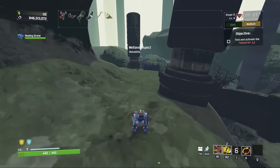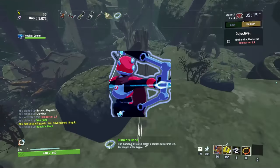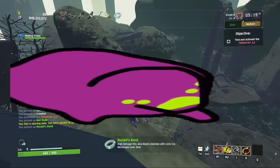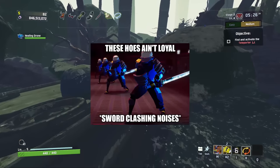Risk of Rain 2 is a third-person roguelike shooter where you can choose from a selection of unique survivors — a dude whose gimmick is that he has none, a lady that makes developers regret adding modding capabilities, a poison dog, a robot plant that 3% of the playerbase actually main and enjoy, a shopping cart, plus a bunch of other friends.